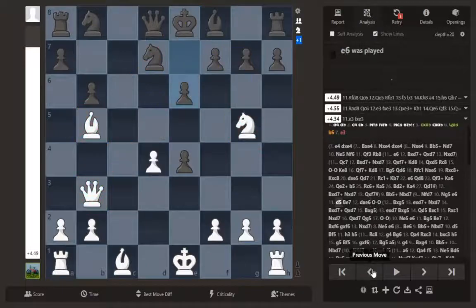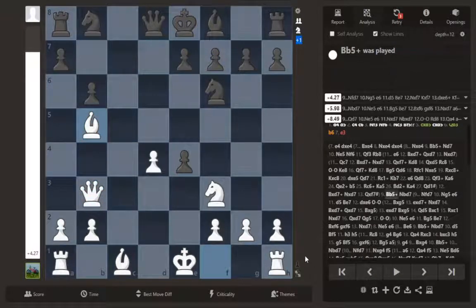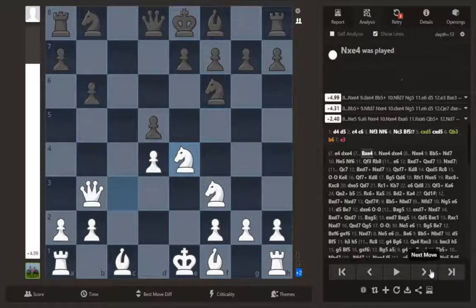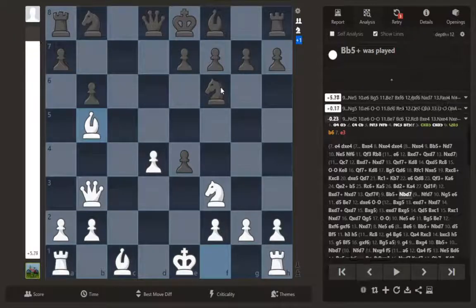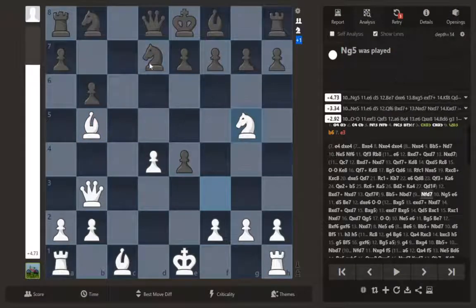Just to keep all these lines straight — it's a little bit difficult — this was after he takes with the bishop, we take with the knight, he takes back with the pawn, there's the check, and if he blocks with the quote-unquote correct knight we play knight g5 instead of knight e5.